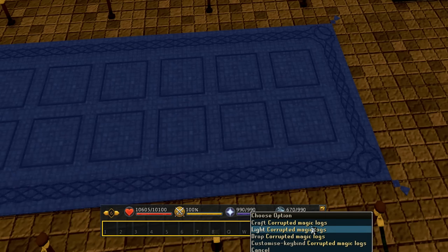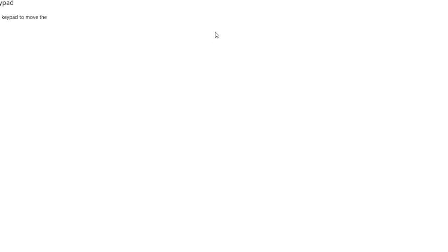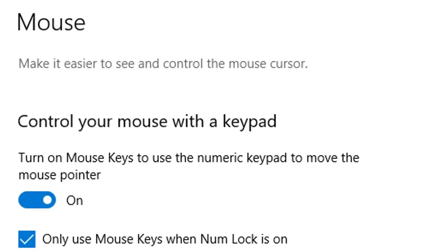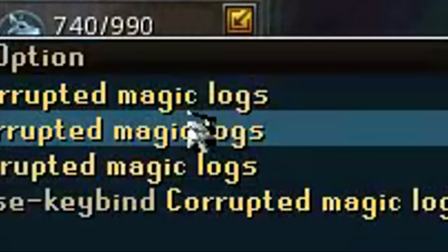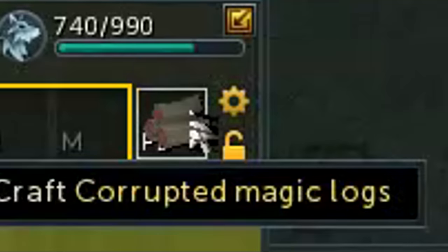And this took me about 10 minutes to figure out. Now, if you don't like clicking your mouse, you can actually turn this into just button-mashing a single button by going into your Windows settings, searching for ease of access mouse settings, and then turning on mouse keypad controls. After you've done that, you'll be able to spam your left-click mouse button in RuneScape using the 5 key on your numpad.